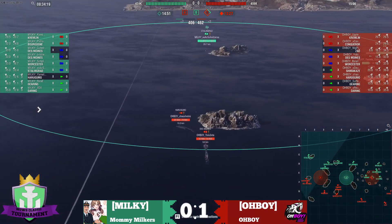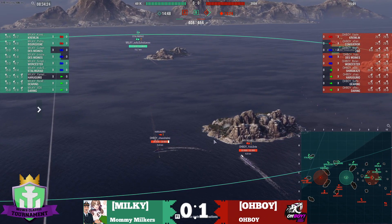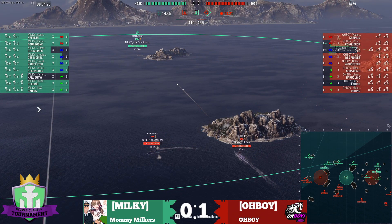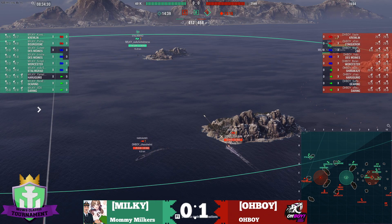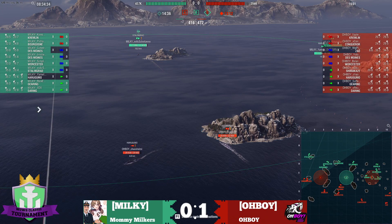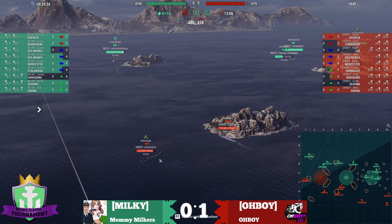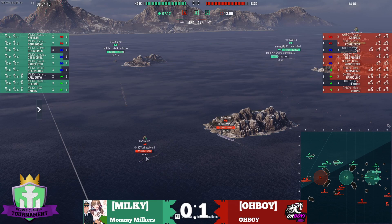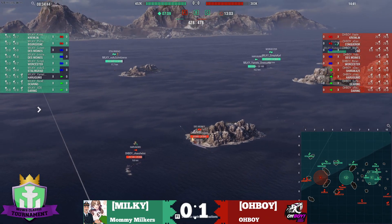Over on the one line, you can see that Oh Boy has claimed this island. Now last week this island wasn't very effective because neither team really hung around — this is different. The Stalingrad is hanging around. So now the Harugamo and Des Moines have a farm target. That might actually do something.